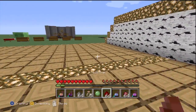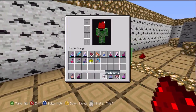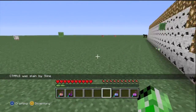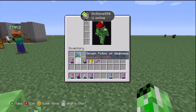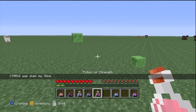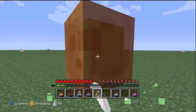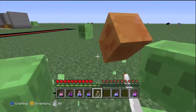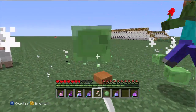We got the Potion of Strength. I'm going to drink it and then just punch a slime — four hits on the little slimes. Usually it takes two hits to kill them, but with the Potion of Strength you're able to kill them faster.